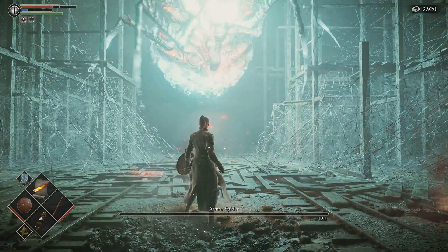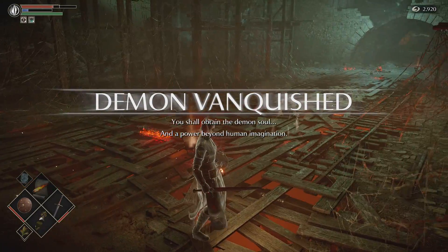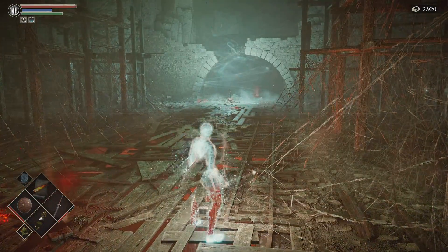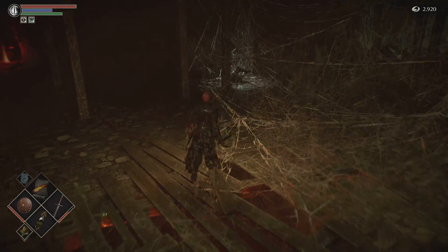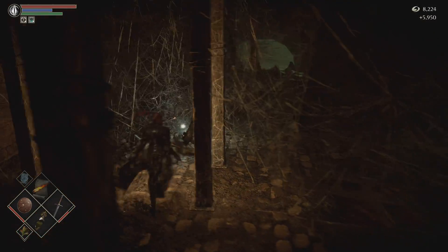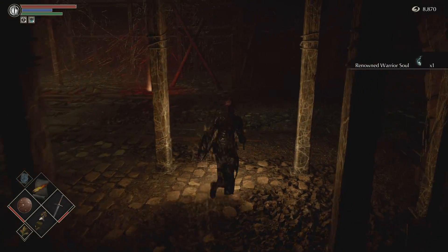Right, enough out of you. I was planning on just killing him with a sword. That has taken way too long. Tiny sword is too tiny. Alright, so let's take a look around Armored Spider's area here — he's got a couple of dudes wound up with a renowned warrior soul.